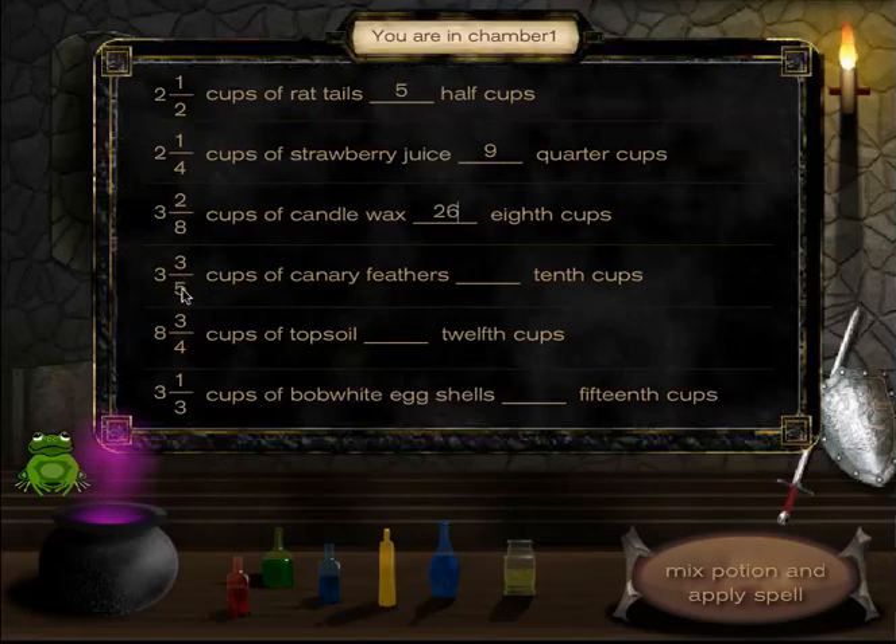Three and three-fifths cups of canary feathers equal how many tenth cups? I'm going to find my improper fraction and then double it. Five times three is 15, and 15 plus three is 18, so 18 doubled is 36 — that's 36 tenth cups.